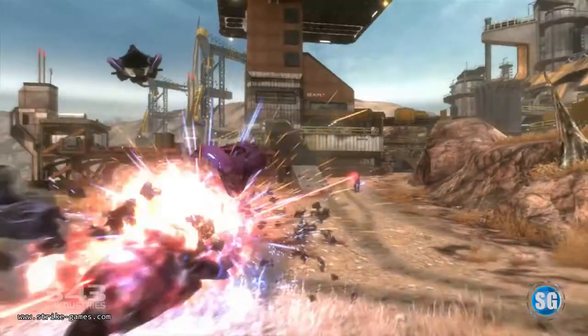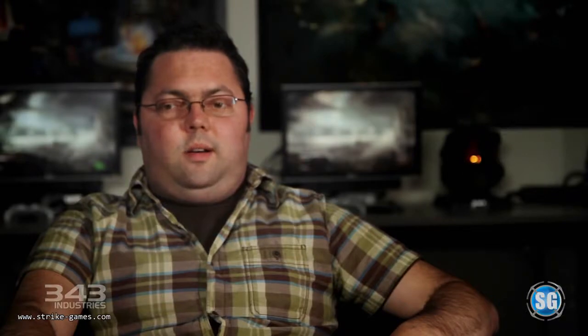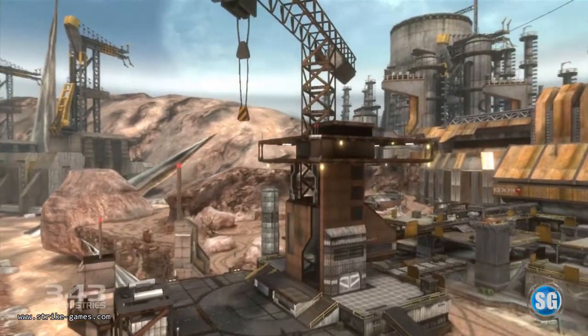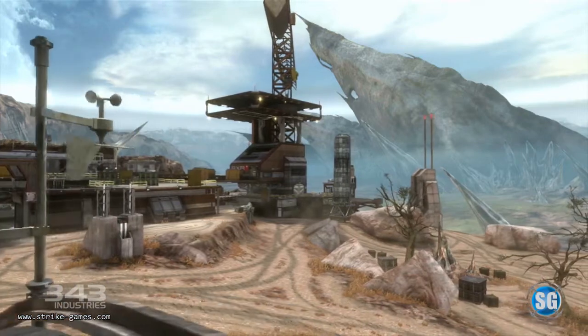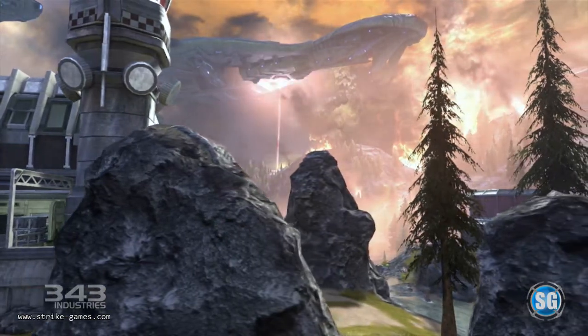I hope that when players first play Unearthed they take a look around and just feel inspired and in awe of the grand scale, because it's a huge map. Unearthed is the calm before the storm. Highlands is the storm itself, with all the Covenant ships and the glassing happening right there on your doorstep. And then with Condemned at the very end, watching it all kind of go up in flames.